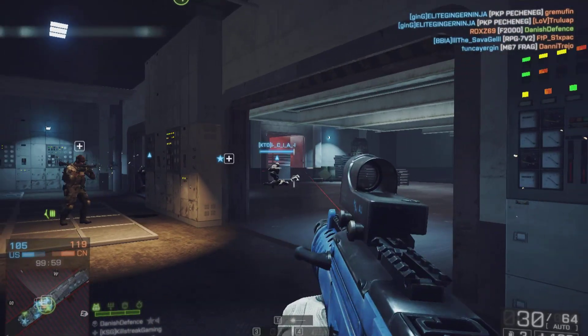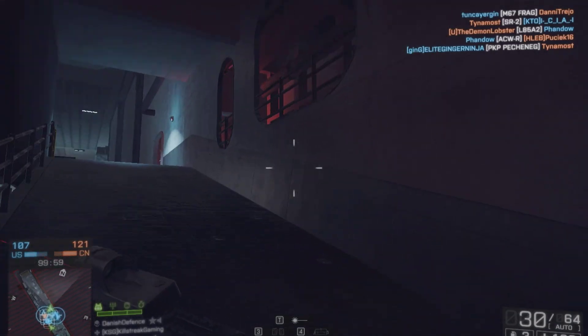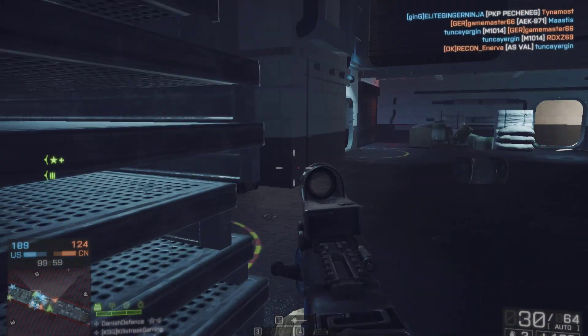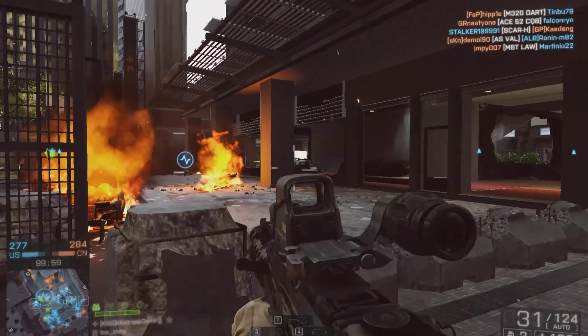Now let's equip this thing. The muzzle brake could be useful as a barrel attachment. It will reduce the vertical recoil drastically, and this thing is unlocked after just 40 kills. The stubby grip could be useful as an underbill attachment. It will reduce the bullet spread, making your shots more accurate and concentrated, and this thing is unlocked after 70 kills.